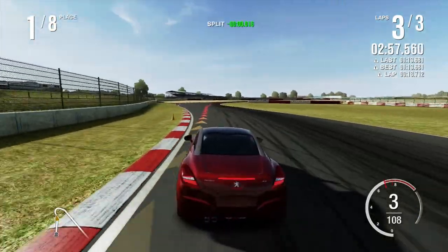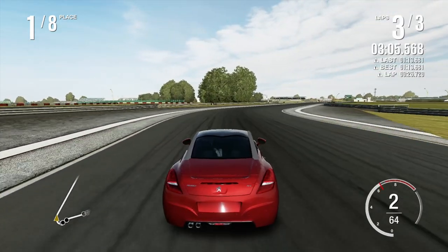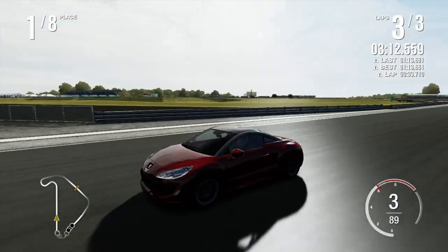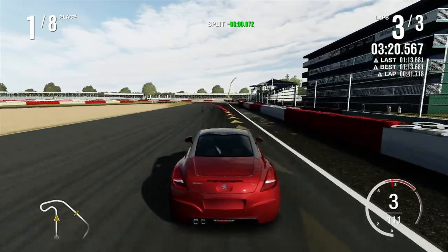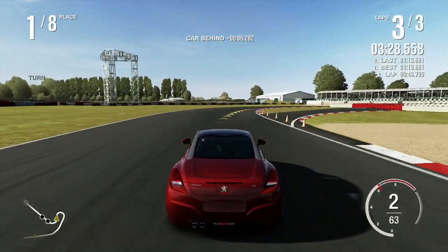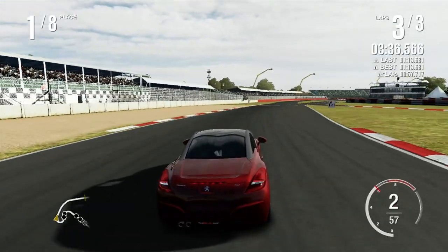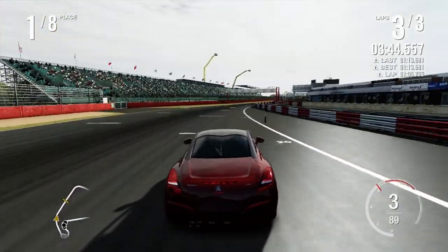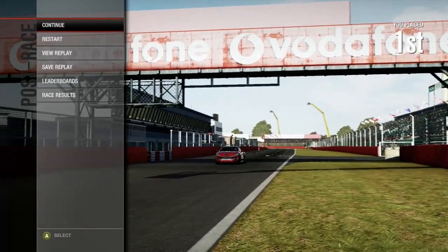No chassis in general dimensions of a 207 Peugeot — fair enough. It does actually have rear seats, though there's no way you'll fit anyone in those rear seats. You could fit 20 clowns in there — I think the 20 clowns is more believable.